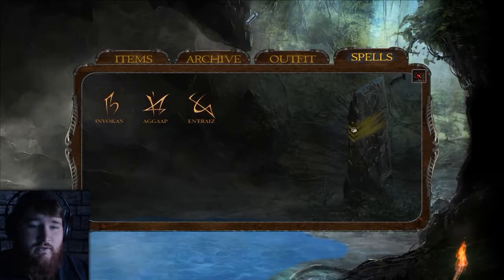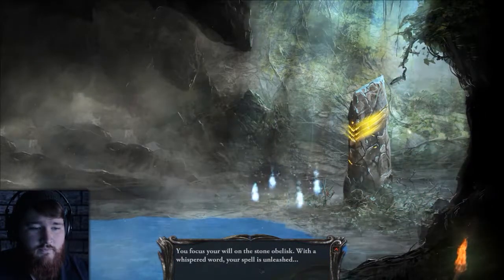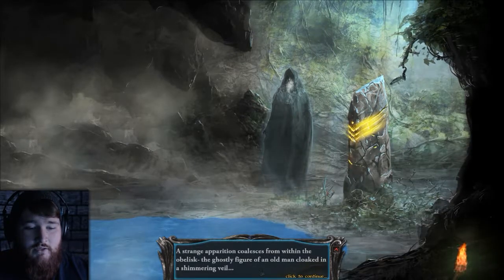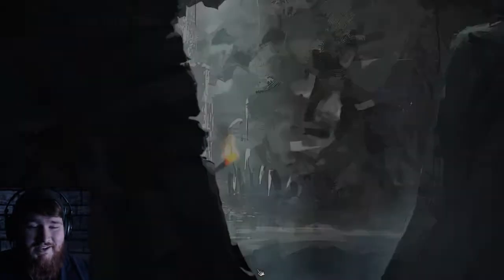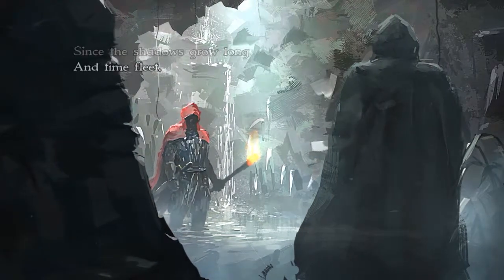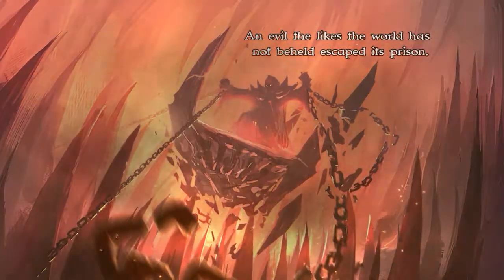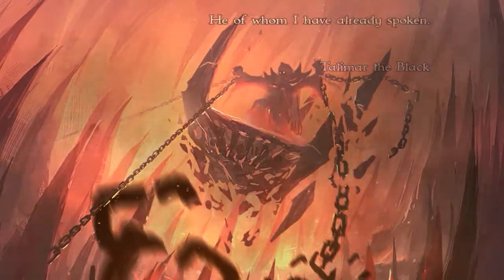Invocation, you say? How about the spell Invokan? You focus your will on the stone obelisk and with a whispered word your spell is unleashed. A strange apparition coalesces from within the obelisk — the ghostly figure of an old man cloaked in a shimmering veil. He speaks: 'You have done well, simple soldier. Now listen if you have ears, since the shadows grow long and time fleets. Some forty years past, an evil the likes the world has not beheld escaped its prison — Talimar the Black — he of whom I have already spoken.'